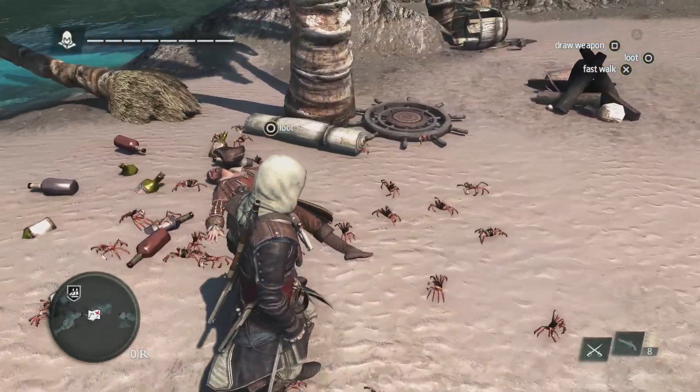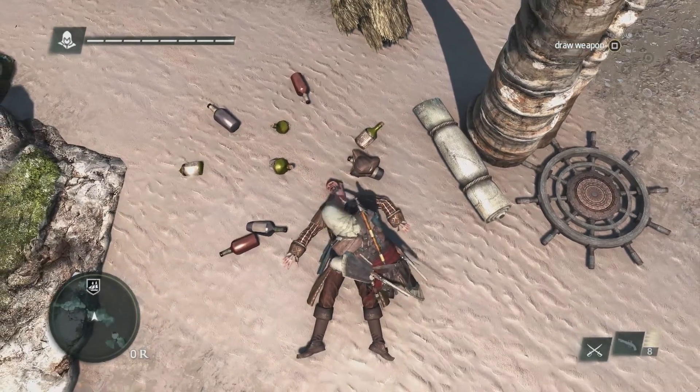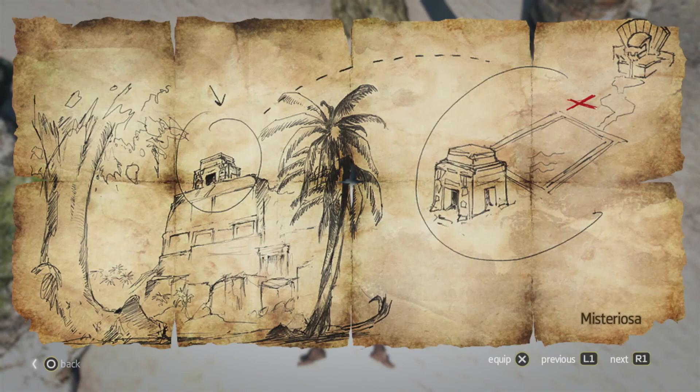As we see here, there's a sailor. We're going to loot him, and we're going to find a treasure map. Treasures are very important in the progression of Edward and the Jackdaw itself, which is your ship. This treasure map is asking us to go to an island called Mysteriosa.